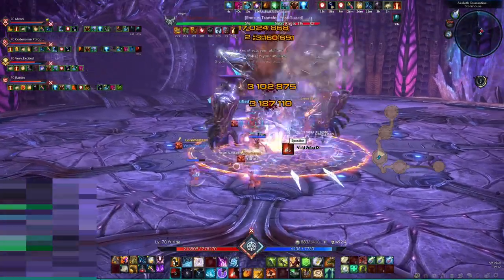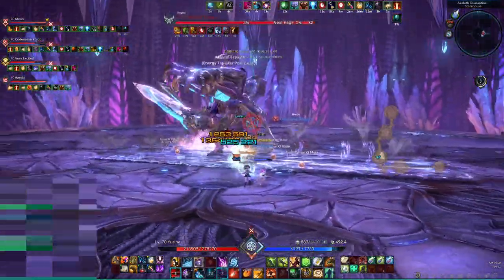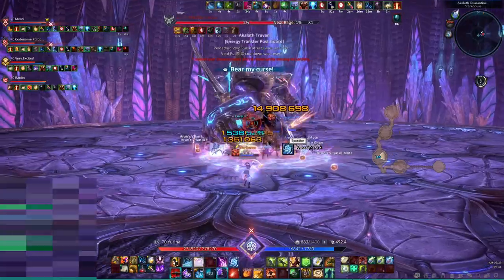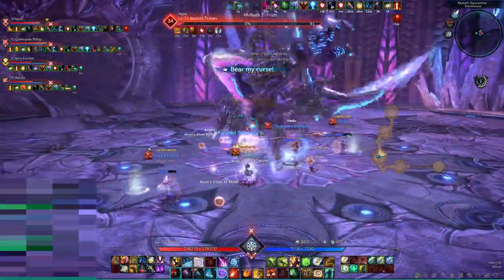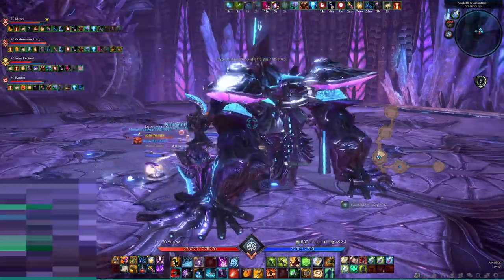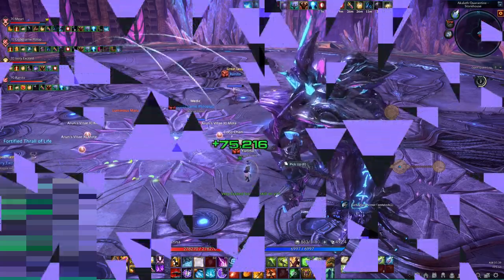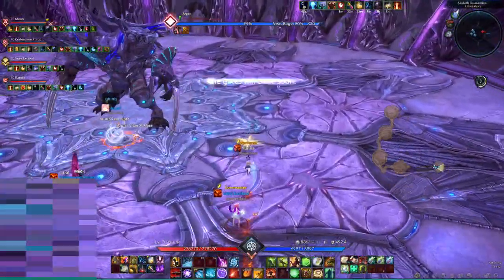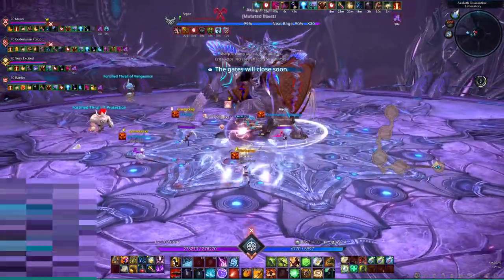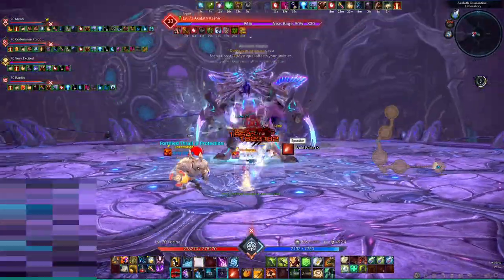When you reach level 65, make sure you complete the questline called The Two Banquets as soon as possible. Not only will you get a full set of level 65 gear at the start of this questline, but you will also get glyph points and apex skills. Don't forget to put on the new gear before you fight the dragon in Velika though. Once you have the apex skills, look at an up-to-date guide for your class and make sure you understand how to play it.